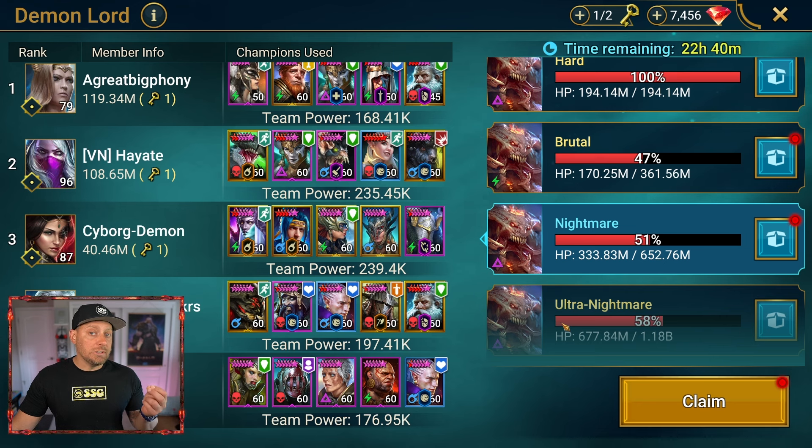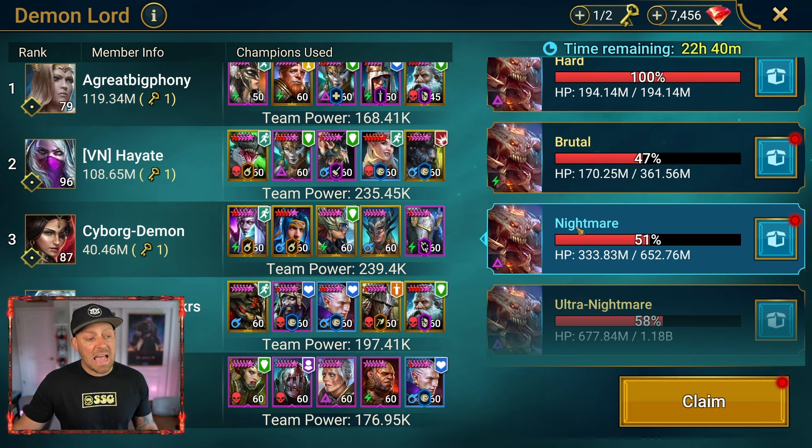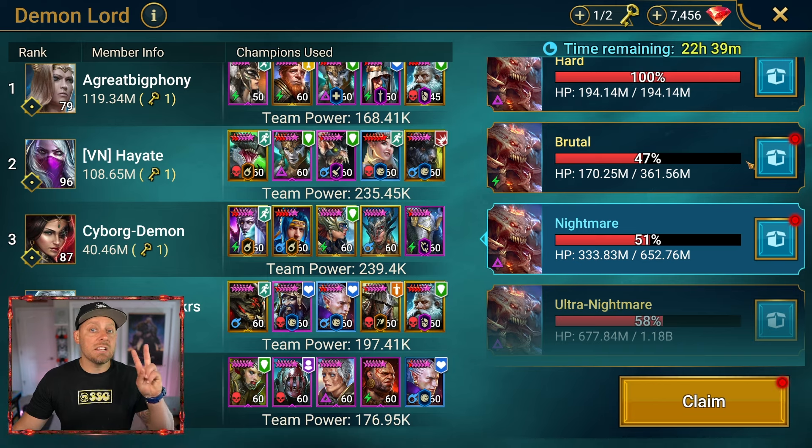As of yesterday, I only used three keys — I recommend you use four keys per day. It took me two attacks in Nightmare to get the best chest, and one attack on Brutal to get the best chest. It's also worth noting that if you and your clan can completely defeat the boss — making this bar purple all the way across — you'll get double the chests. So if I do my attack on Brutal and the bar is purple, meaning my clan and I took it down in full, I will get two chests rather than one. This is really important — it's double rewards.